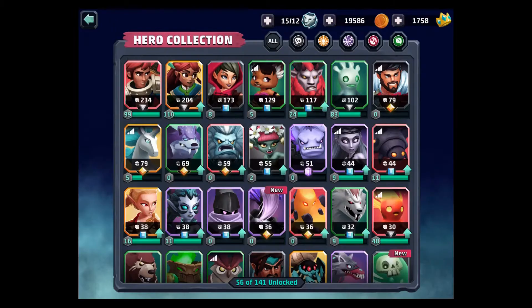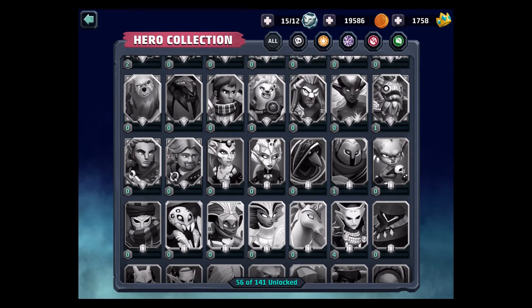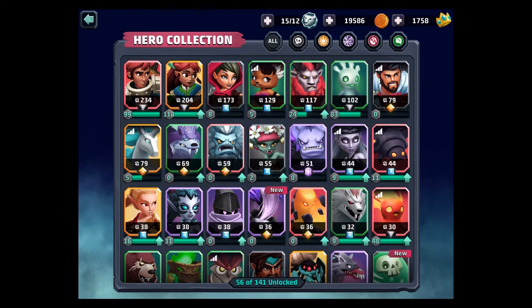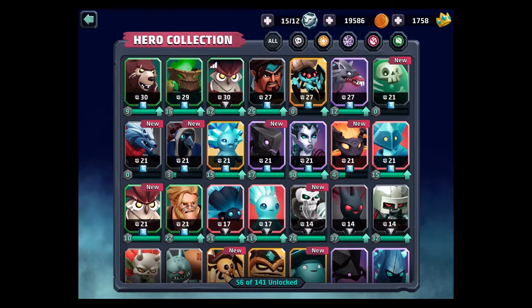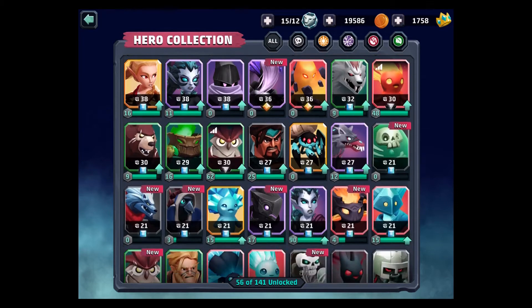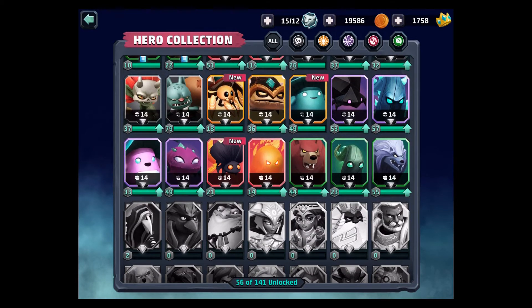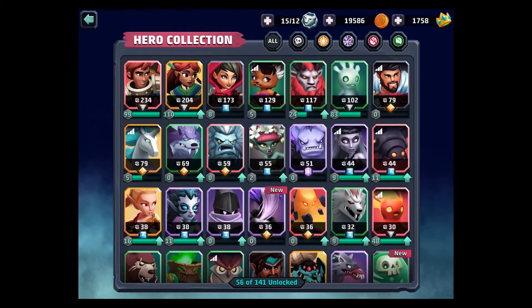One issue I have is going into my hero collection. These kinds of games have different ways of approaching heroes — some have you consume lots of low-level cards to level up. This game doesn't have that, which is a bit odd, because I've got 56 out of 141 heroes unlocked. But of those 56, apart from one endless dungeon mode, you don't really use more than about 8. These ones at the bottom have a power of 14 — you don't use them, they're pointless. They're all a bit generic, and that's actually a bigger issue I have with the game.